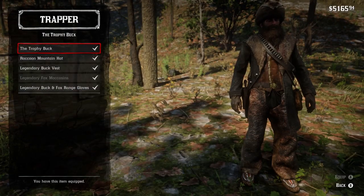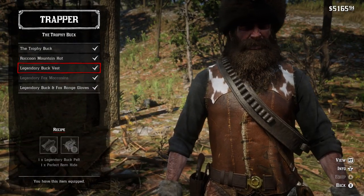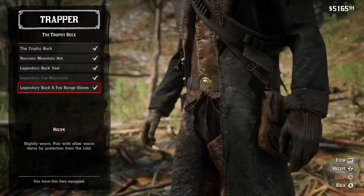You need a perfect raccoon pelt, a perfect beaver pelt, two hawk feathers, the legendary buck pelt, a perfect ram hide, a perfect elk pelt, and the legendary fox pelt.